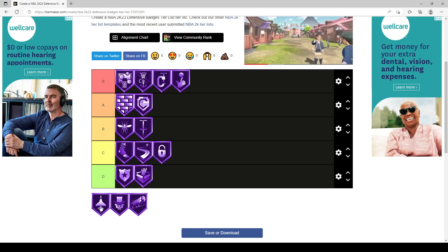Interceptor is an S tier badge. You guys know how broken it was last year — Hall of Fame Interceptor was despicable. Even this year, at any level — bronze, silver, gold — you get a decent return. You're going to be able to get those passing lanes and snatch alley-oop passes out of the sky. These five S tier badges are the strongest defensive badges in the game — you're fine with just these five regardless of position or play style.